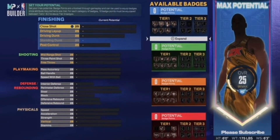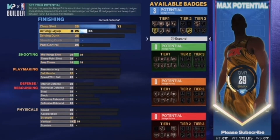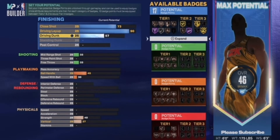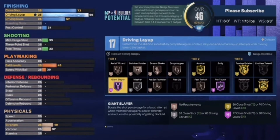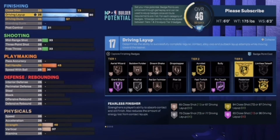Let's go ahead and go over the build. You want to make your close shot about 73. Drive a layup like a high 80, and a high like 90. Go to your drive and dunk, probably put that kind of low like at 57. Post control like 31. You get Giant Slayer hall of fame, then you get Pro Touch on hall of fame.